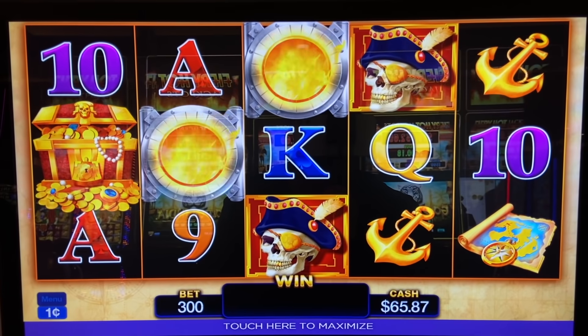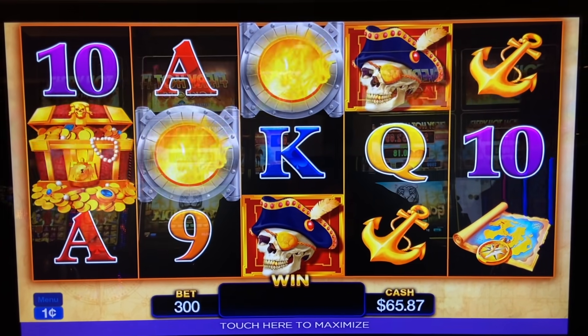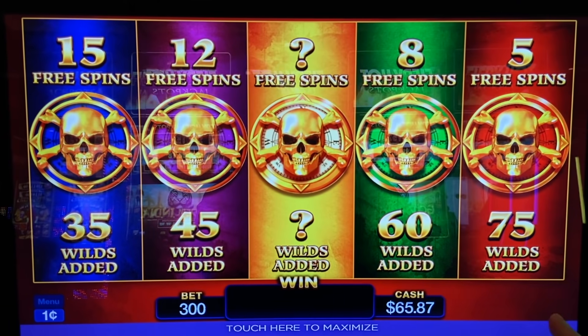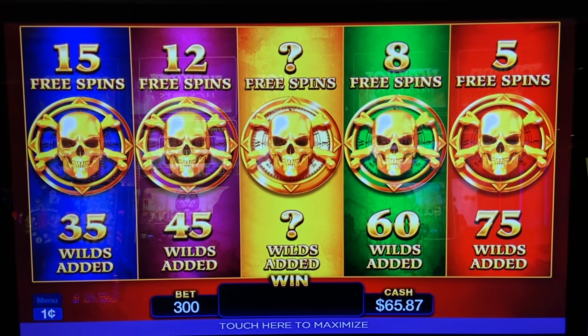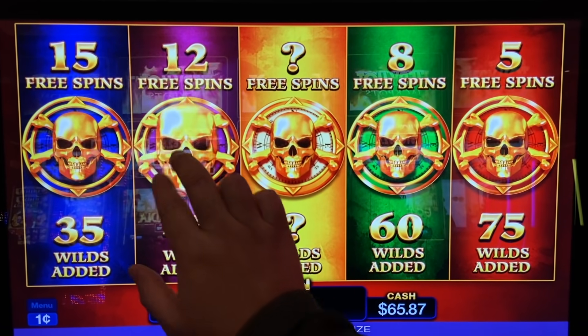I think we got the bonus — please tell me about the bonus, it's gonna be so awesome. We did! Five spins with 75 wilds, eight spins with 60 mystery, 12, 15. Oh my gosh! Okay, we're gonna go purple — flat queen purple — and 12 spins.